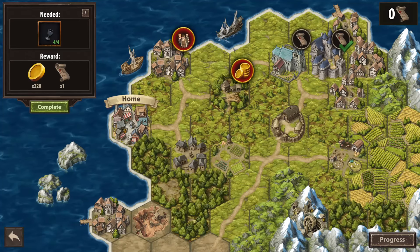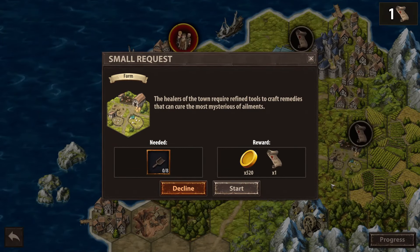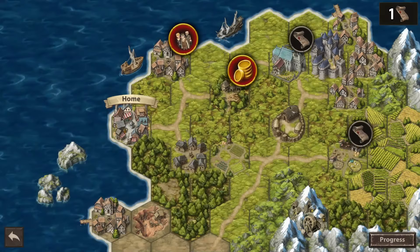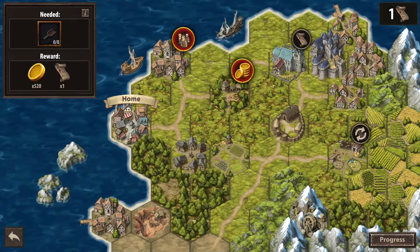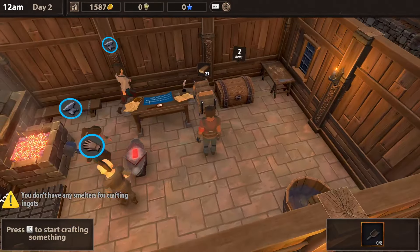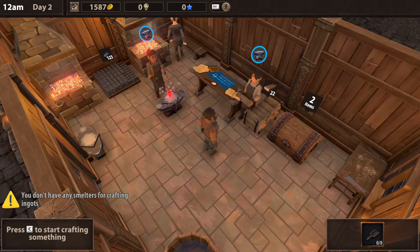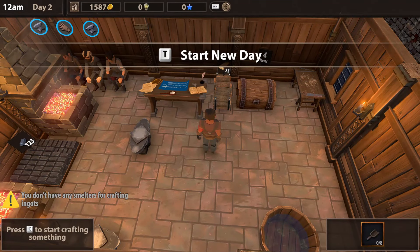He's telling me I don't have any smelters for crafting ingots — yep, I know. But we still got plenty of ingots. I just wanted to get that out of the way. I guess I'll get the shop upgrade next. Even though we slung some money around, we've made some pretty good progress — eight scoops! That's a lot of money. We need it.